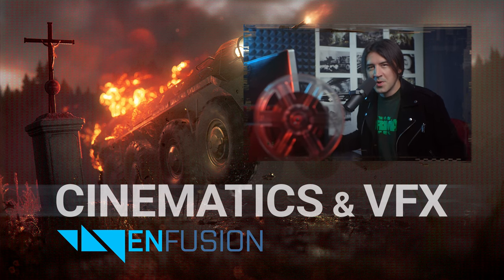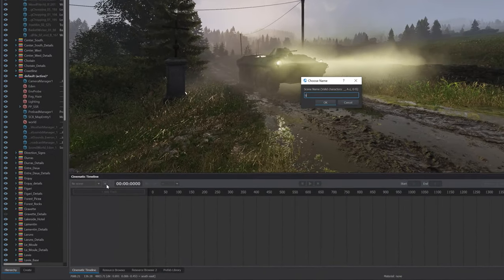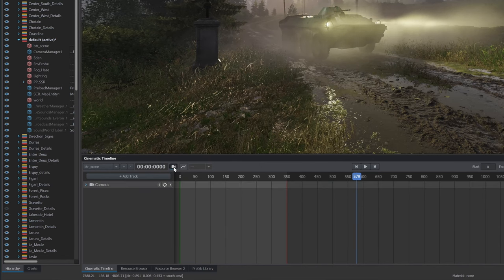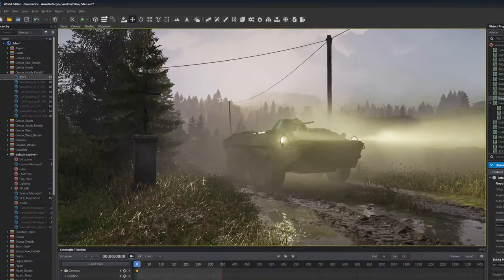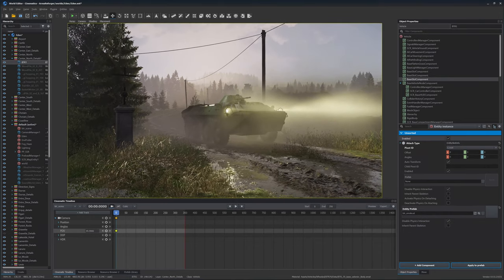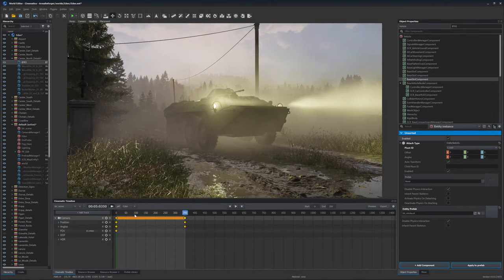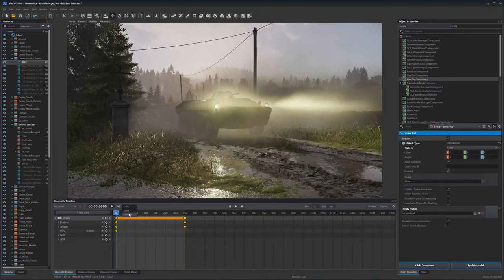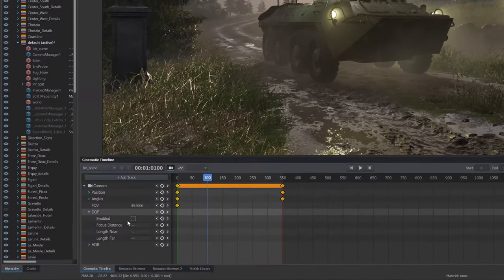And finally, let's open the cinematic timeline. We create a scene and we create a camera. When I click on this camera icon, I'm looking through the camera. We can change the FOV — please don't forget to change the aspect ratio from 3 to 16:9. And we can create keyframes. And we have our first scene. We can change the keyframe type from cubic to linear or constant.